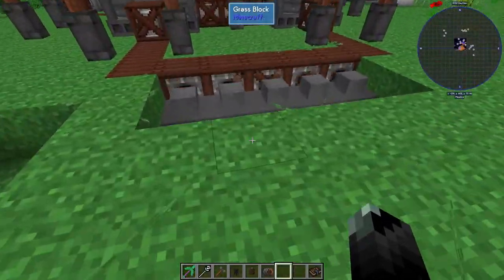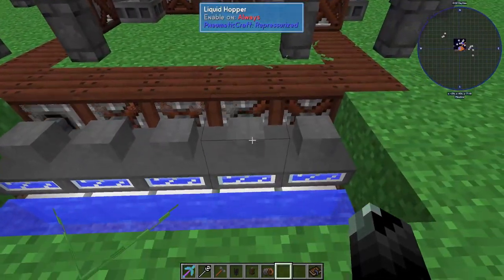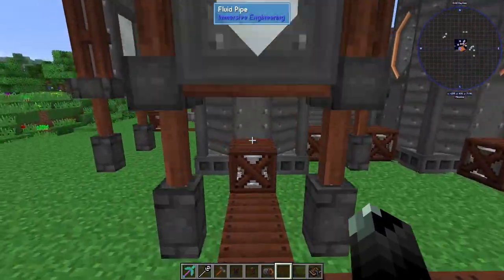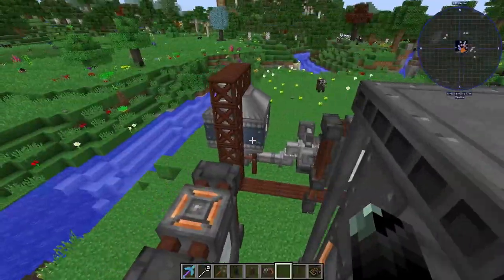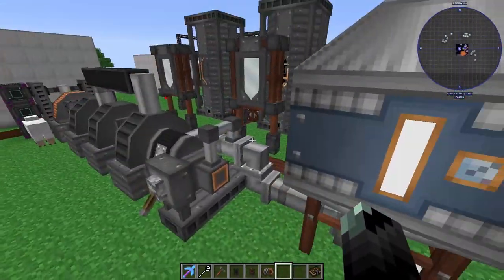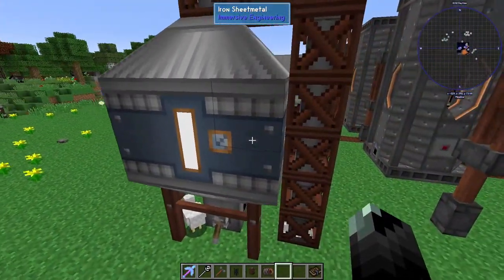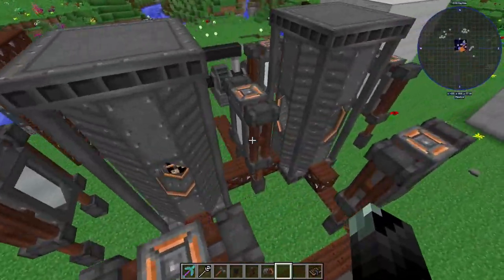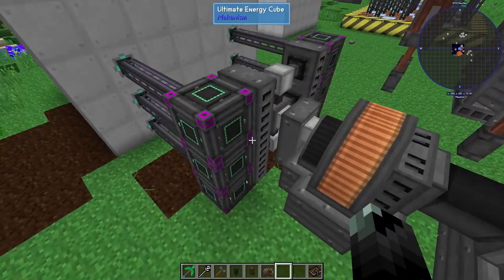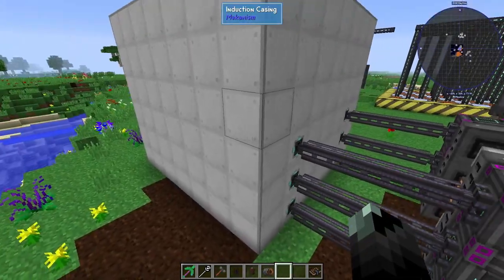I have water wells down here — I think it's only two wells per solar tower now. I've let this fill up and it's full of steam, which I believe is 512 buckets of steam. Let's see how much this actually produces.